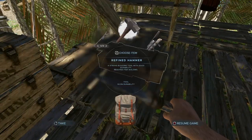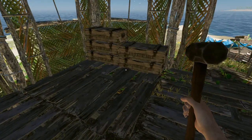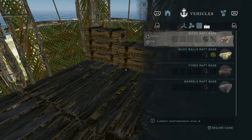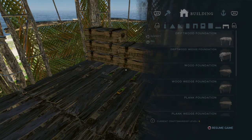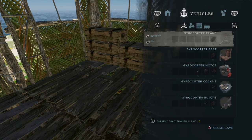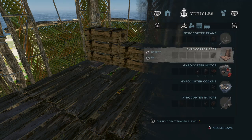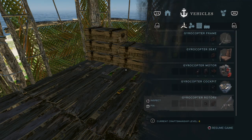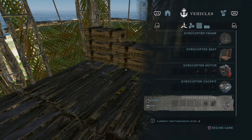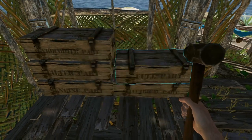The first requirement is a hammer — you will need a hammer. If you go to the craft menu and navigate to vehicles, go to the far left and here's what you need to build the gyrocopter. It's two gyrocopter parts — it actually says 'vehicle gyro part' — and in total you will need three of them.